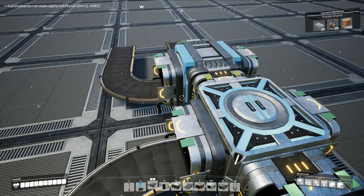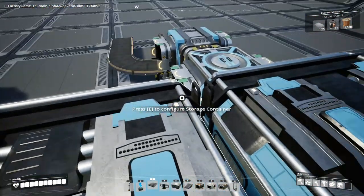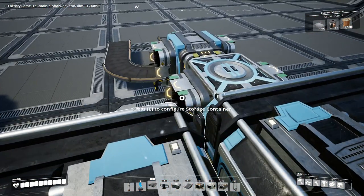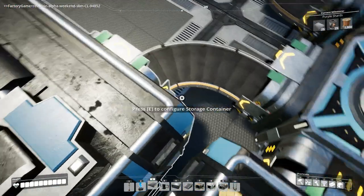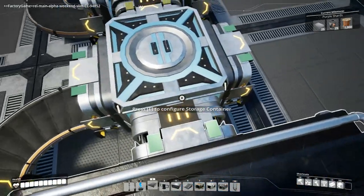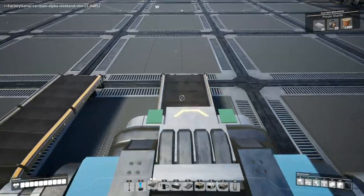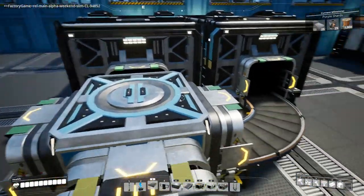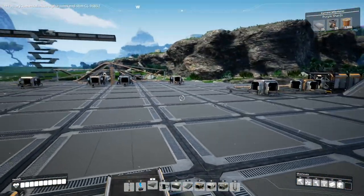Now let's take a look at some two-belt splitter configurations and see how we can divide these evenly and without slowing down the flow at all. I have these two containers which are both feeding into a belt that goes to this merger. This merges them and then goes straight into this splitter which splits them back out. What we've created is a way to split two belts into two belts. And you might think — why would you split two belts into two belts?